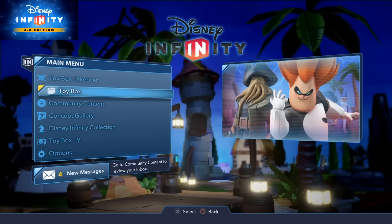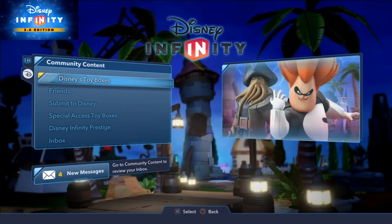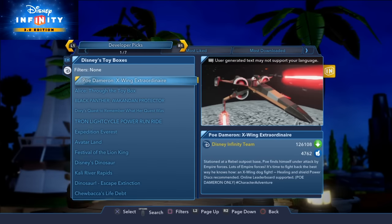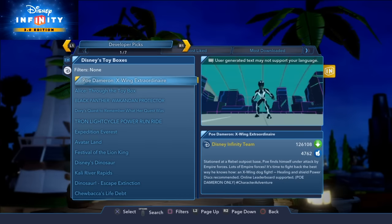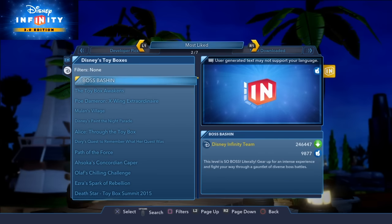Now, you have until March to download this. So if you do like playing Disney Infinity, or you've just got it for Christmas, you need to go onto your menu and go into Community Content and go to Disney Toy Boxes. In there you can download any of these levels and they will stay permanently on your machine. So any levels created by the community — grab them, download them if you like them. Once they're saved on your console, they will work even after the servers are switched off.